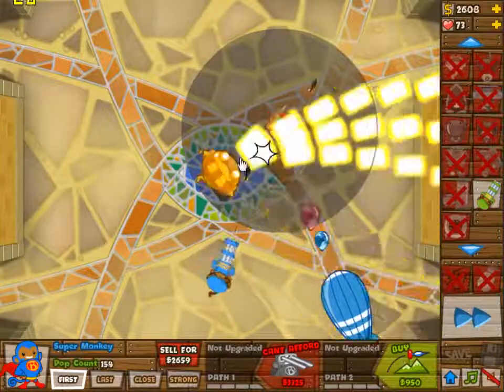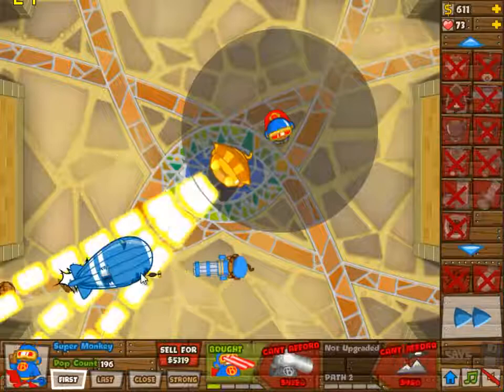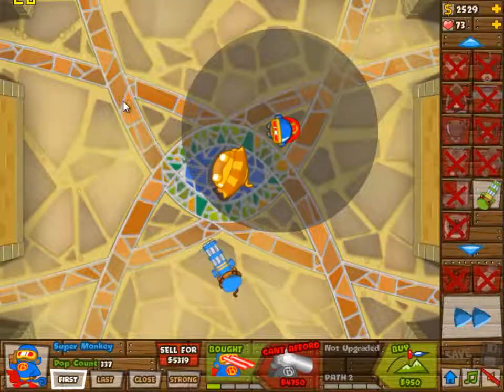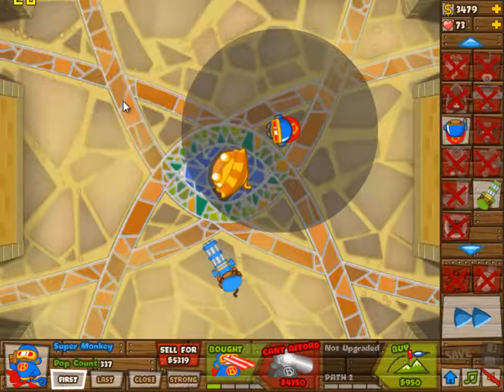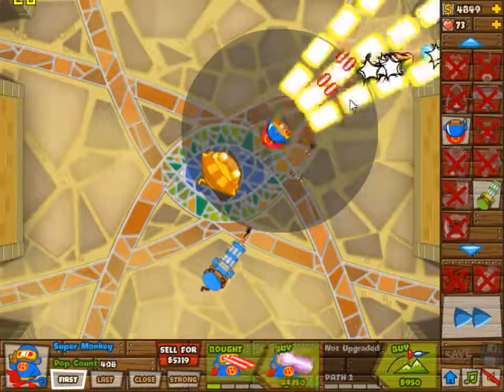This is where you would run into trouble if you didn't have the building — you wouldn't be able to place that second super monkey and would have to rebuild your dartling gunners. But that doesn't really matter. Wave 45 is an easy wave.